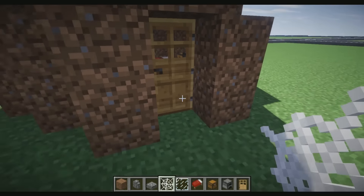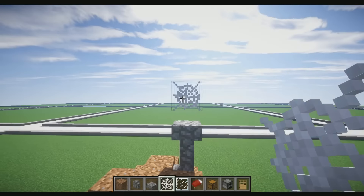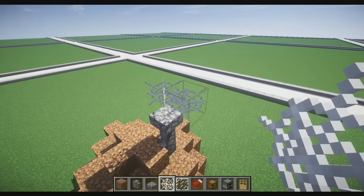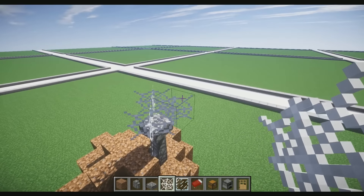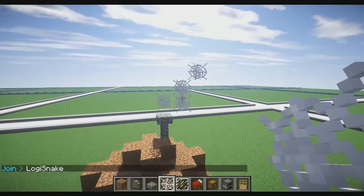If you guys do have cobwebs and you're in creative and you want to, I'll show you guys how to add that. All you guys gotta do is place one block on top, go over by one, over by this, place two, and go like that. It's very easy to do.